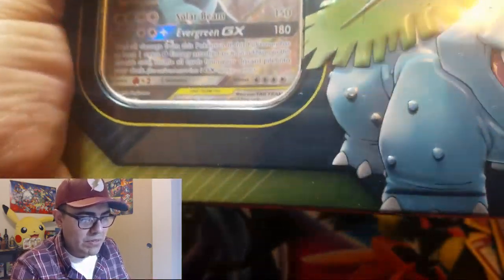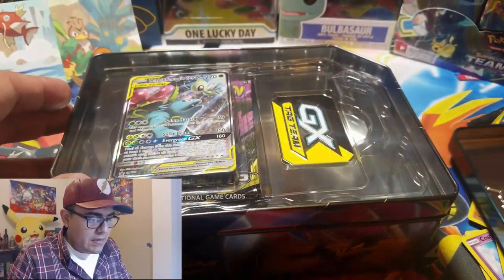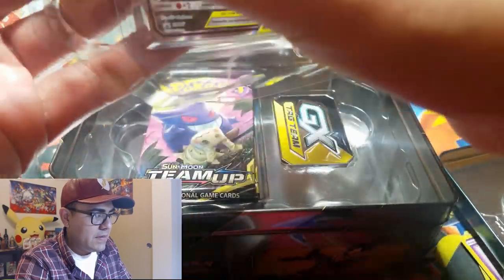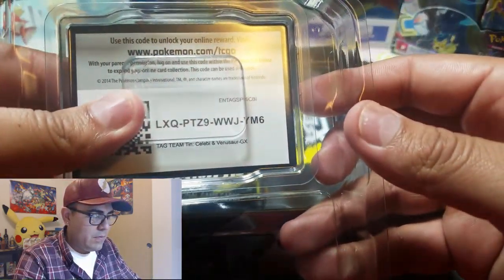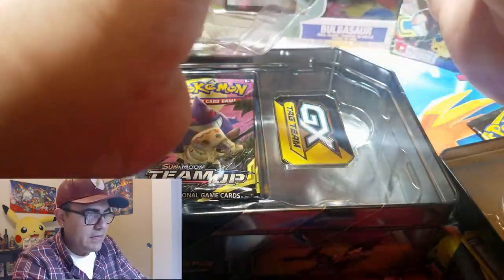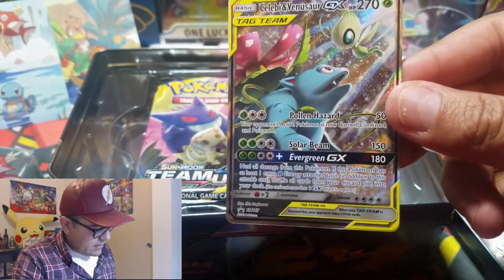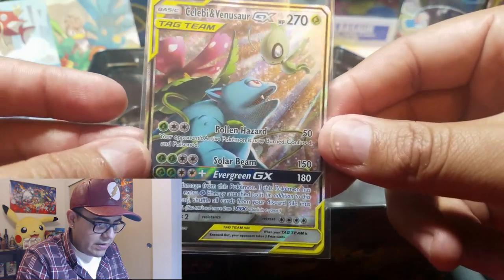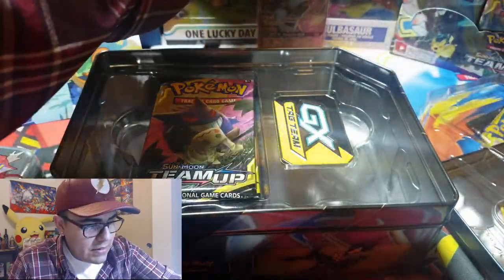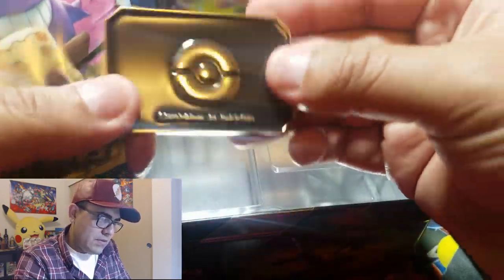Time to open the big Venusaur Celebi tin — an absolutely amazing card, probably my favorite of the three tins. There it is — Venusaur and Celebi paired up. Looking at that GX tag team acrylic coin, very sturdy. Putting that back in and setting the tin aside. The packs inside are Team Up, Team Up, Forbidden Light, and Evolution — same combo as the other tin from the last video.